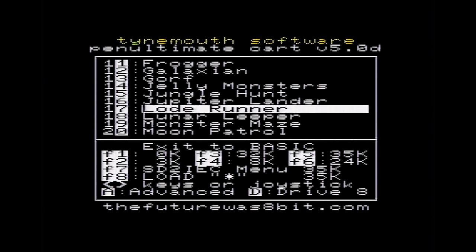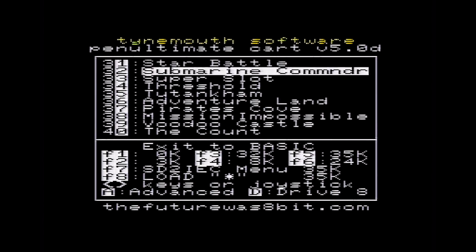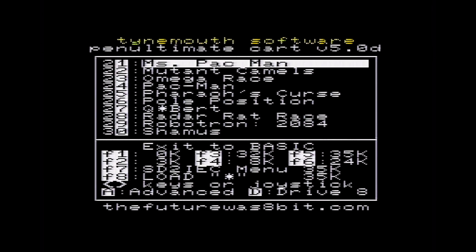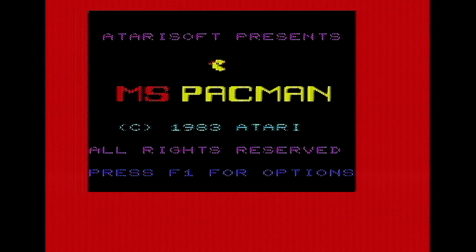This is the menu the cartridge boots into — it's going to scroll down and go around a bit and we'll pick a game. We're going for Ms. Pac-Man. Not a game I've played that much. I keep meaning to get hold of a copy for the Mega Drive since the cartridges go for a couple of quid.